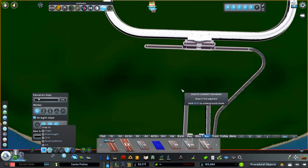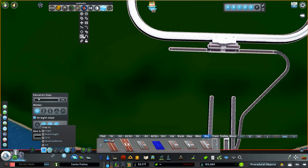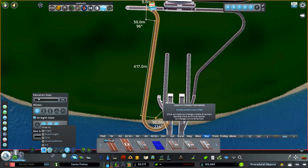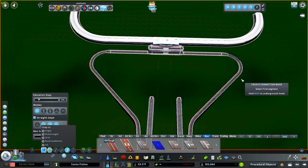Now we want to copy it on this side, so basically doing the exact same thing with the Network Multi-tool. Bada bing — there we go. That is our basic shape for the first part of this.